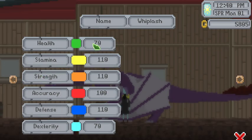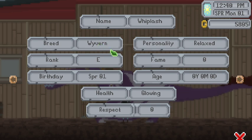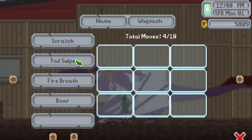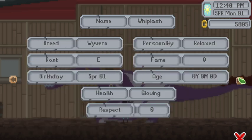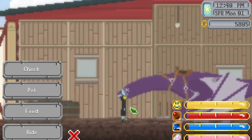Let's check. Stamina, health, stamina, strength, accuracy, defense, dexterity. Breed — is it wyvern or wavern? I think it's a tomato-tomato thing but I'll say wyvern. Rank E. Birthday: Spring 1. Health: glowing. Respect: zero. Personality: relaxed — that's cool, you're relaxed. Scratch, tail swipe, fire breath and roar — this is kind of like Pokémon, that's really cool. Can we pet you? Look, we match our beautiful dragon! He's happy.